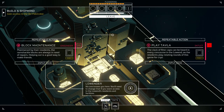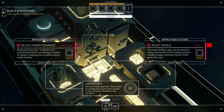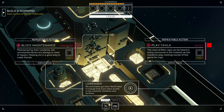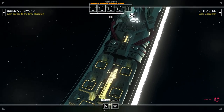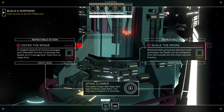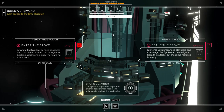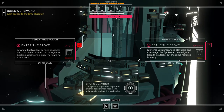Playtavla — the clack of filter caps can be heard in every concourse in the low-end, as the residents play rotating rounds of this game for cryo. Okay, we got gambling. No one knows you're here — you'll need to change that if you want access to the low-end's residents and facilities. Block maintenance maintained by the residents — the ramshackle blocks are always in need of repairs. The Free Spoke: passages and makeshift tunnels cut through the spoke as if it were a hive — there are no maps. The only way to explore it is vertically, blistered with precarious elevators and stairways.